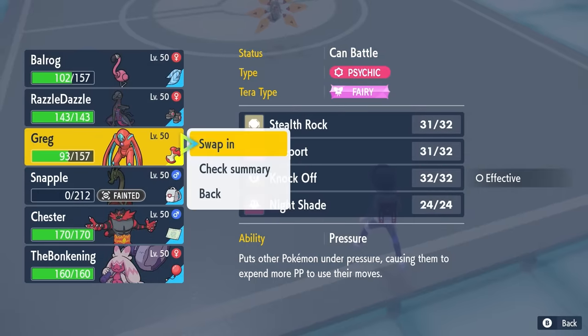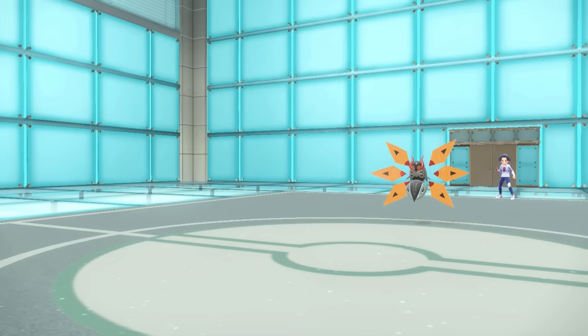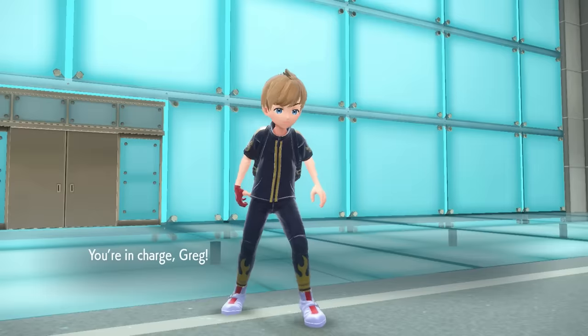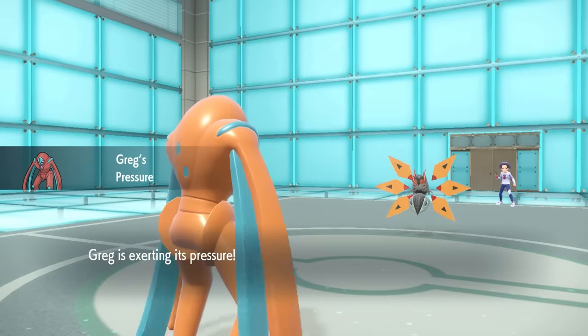I do want to save the Flamingo and just see if we can get some more use out of this fella, because I really do feel like we can. So I decide to go into the Deoxys. Once again, this is kind of just the guy who is here to just switch into stuff. And that's exactly what Greg is here to do.